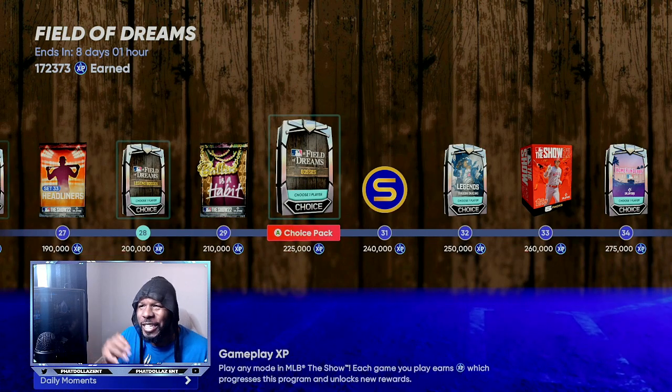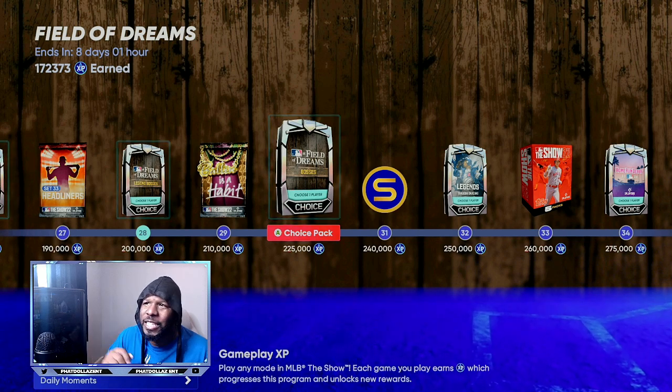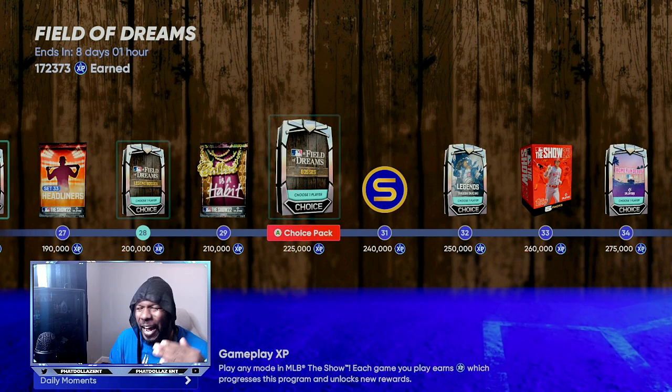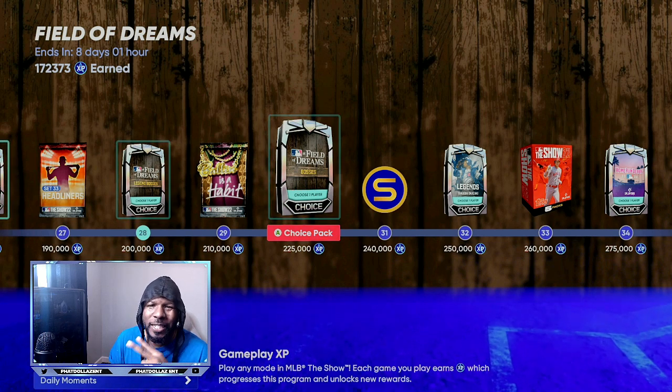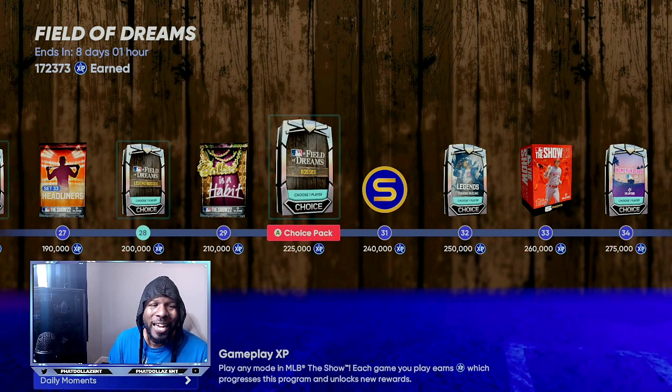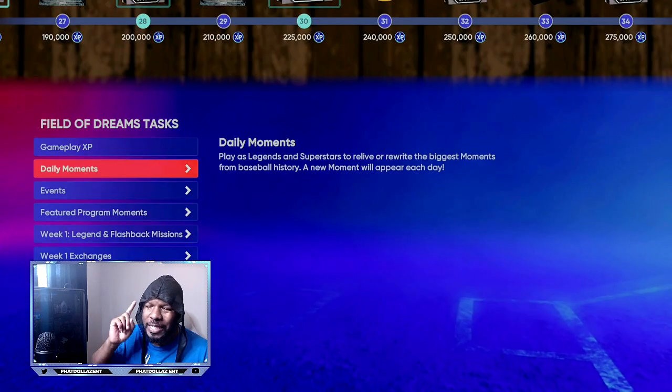Right now we are on the Field of Dreams and there's still eight days and one hour left. All you have to do is give yourself an hour and a half to two hours a day and you can fly through this program and all the rest of the programs coming into the game.